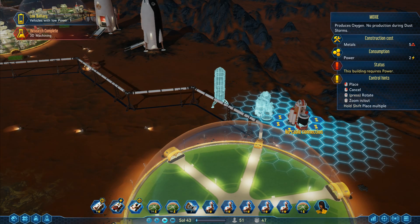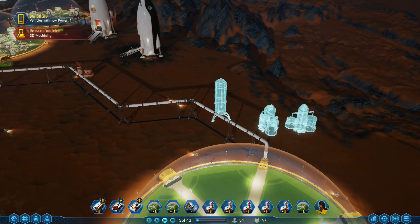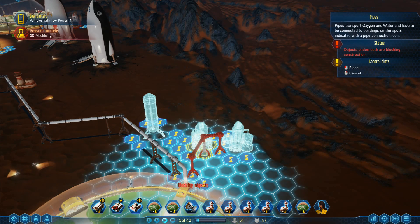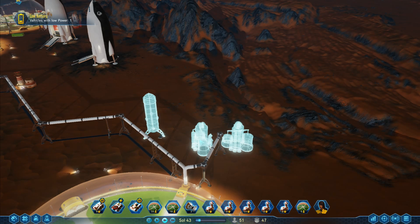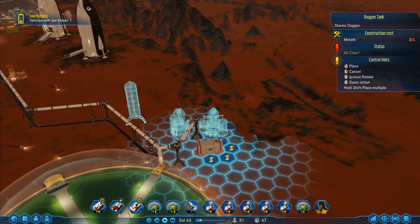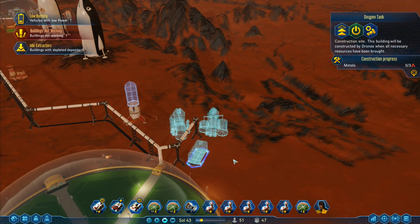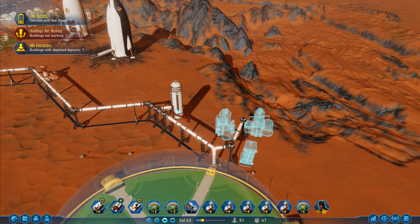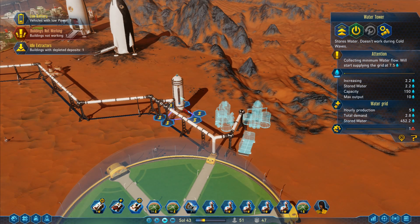I want to rotate it. I don't want to put it there because it's on the end that's not going to work — there is where I want to put it. One pipe goes right into the middle, and that will join onto those two. I've also got a water tower down here as an extra bit of water — doing this just for safety. Does that need power? I don't think it needs power. Because of where I put it it's automatically joined in. Hourly production 5, total demand 2.8 — production's gone up while filling up this tank.